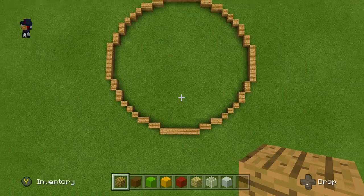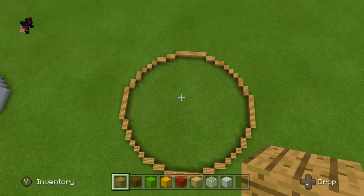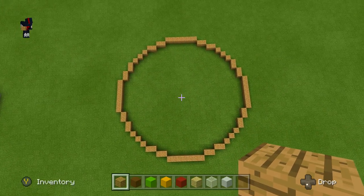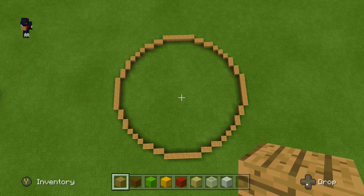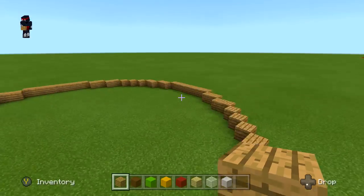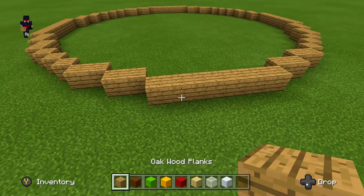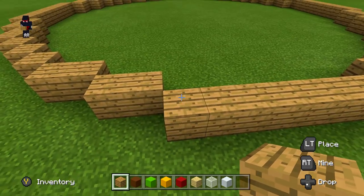Go ahead and look from the top — pause it and make sure yours looks the same. Once we have our shape here it's a lot easier. For the next step it really gets easy. The only hard part about this burger is getting the initial shape, because then you just go around in circles. Get back out your oak wood planks.